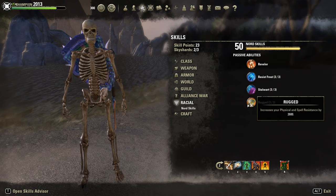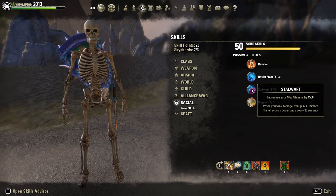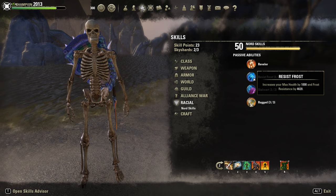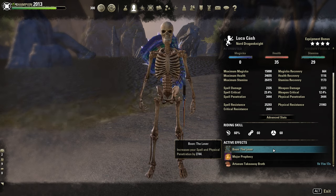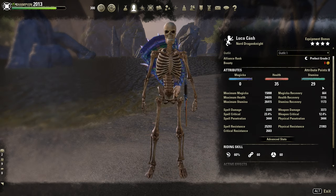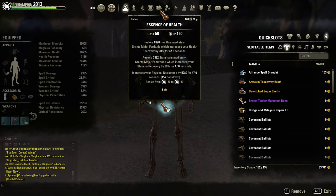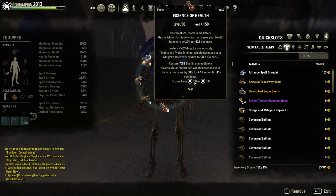Race for extra resistance and even more ulti regen, thanks to the Stealth Ward — when you take damage you get 5 ultimate points, with a 10 second cooldown. Pretty nice. Imperial is fine too. Mundus Stone: the Lover for extra penetration. For non-CP I recommend the Serpent Mundus. Artaeum Takeaway Broth as food. 35 points in health, 29 points in stamina. Physical resistance potions most of the time for more tankiness, and sometimes the tri-stat potions too, since we have a lot of magical abilities and need the extra magicka regen.